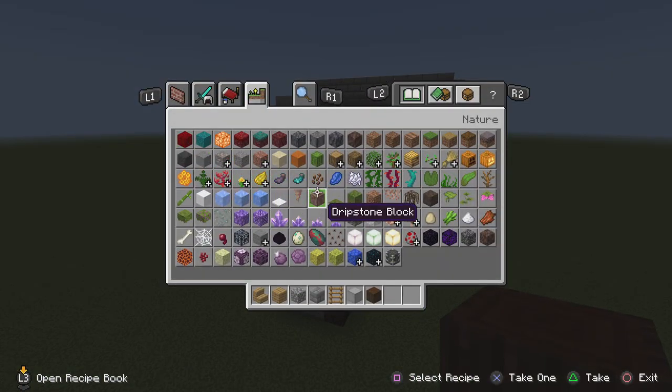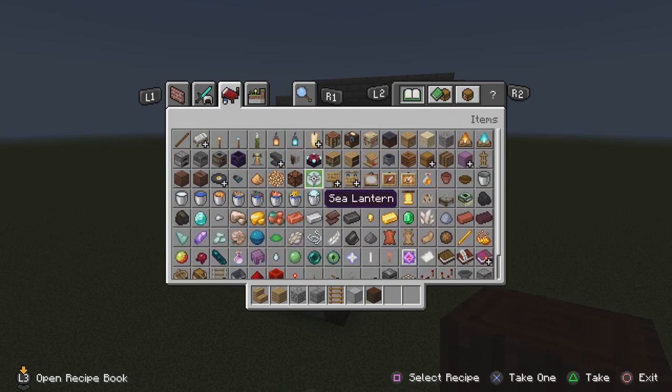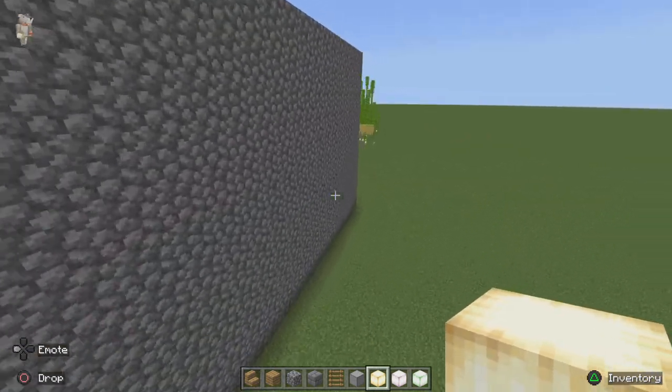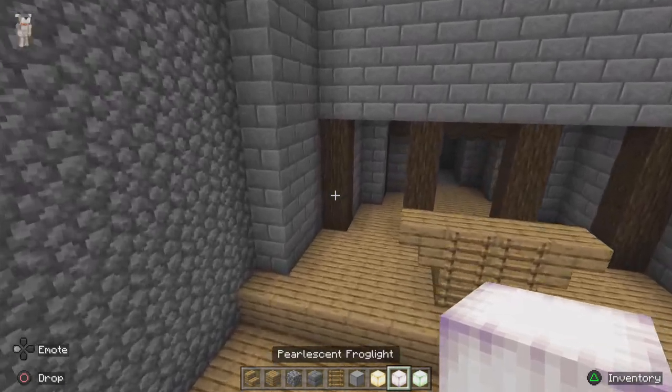Everyone knows churches have probably the most colourful lights ever — well, you get what I mean, they're really colourful. We're going to use purple, green, and yellow. All these colours will be used to light up the place, and we don't want this place dark.